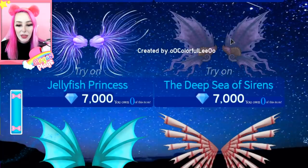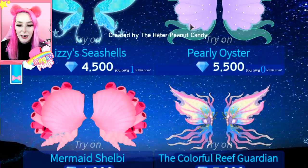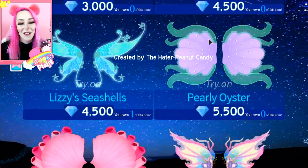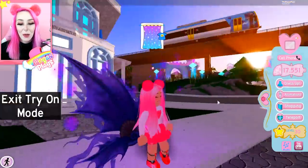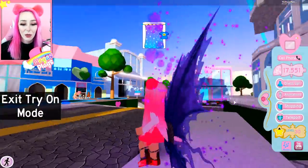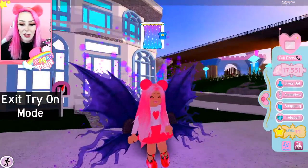Do these show who they're by when you click shopping? Oh yeah — Anzu, and then Colorfully. I didn't realize. The Lizzie seashells were actually made by Lizzie — oh my gosh, so cute. The Deep Sea of Sirens — let's try these on. These are like if you're a dark mermaid or an evil mermaid. They're really cool — they kind of look like they're giving off some poison, which I'm totally into.